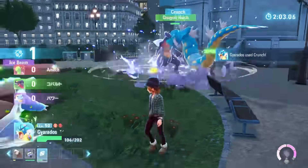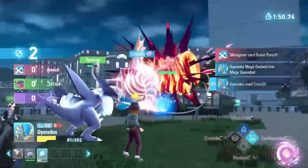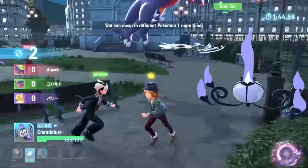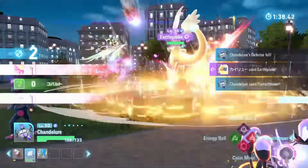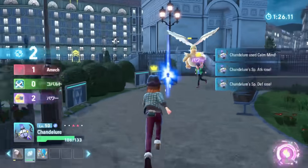Speed has a new role in Legends ZA. Real-time combat makes turn order a thing of the past, so instead speed reduces move cooldowns. But exactly how much does speed reduce your cooldowns? I haven't been able to find much information about this on the internet, and so I decided I'd do some testing.